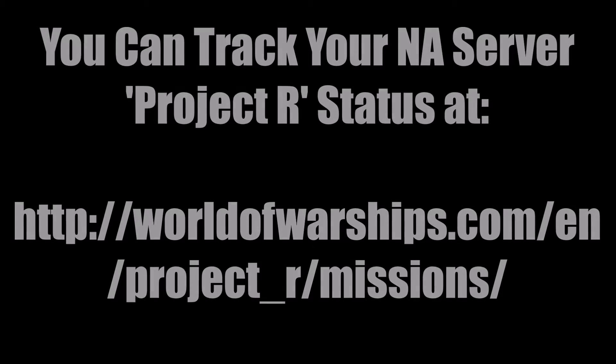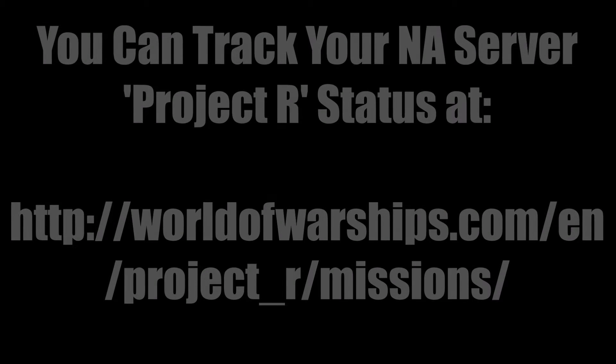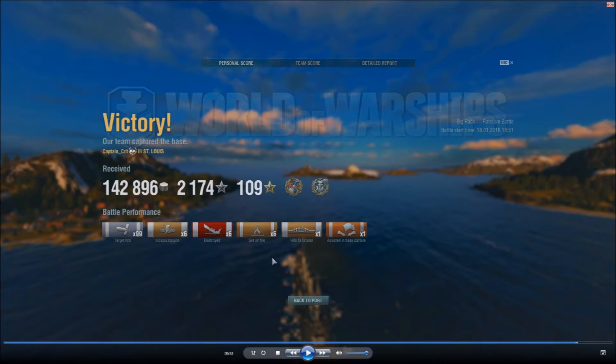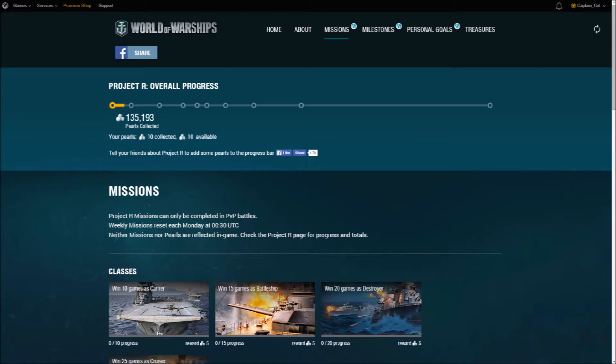Once I got to that site, I saw that I had no pearls and I saw the list of missions, so I thought I want to test this out. I'm going to do one mission in a St. Louis, see what I can do, see how fast the website updates, and see how many pearls I can get. Just as soon as I could alt-tab back to the website, I saw that it was updated — I had some pearls and it was showing the updates to the missions that I had completed or partially completed.